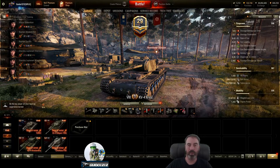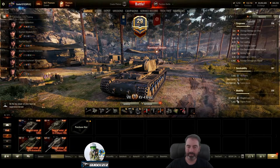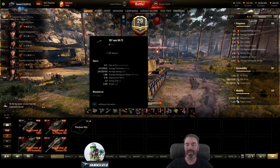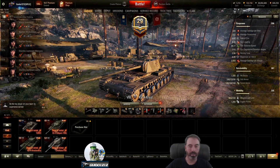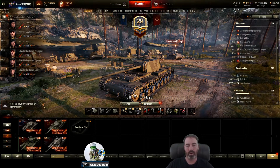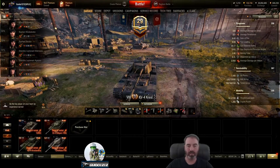Interestingly, the DPM on the IS-5 is better because it has higher average alpha at 390. The KV-4 Kres trades off - it comes out with less DPM and similar pen. It's slightly higher at 289 versus the IS-5's numbers, so that's what it's buying - 70 less alpha even though it reloads faster, but comes out with less DPM. Wargaming's write-up says to fight it like a lurva as a sniper, but I think that's old information. The lurva's armor is just way better.